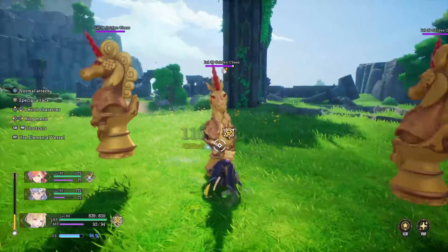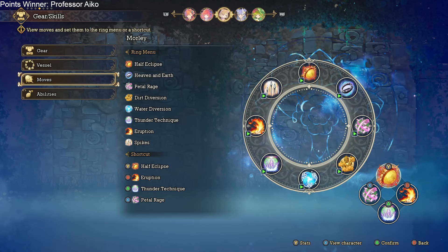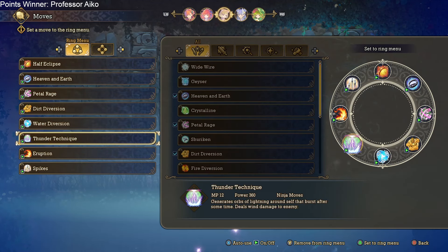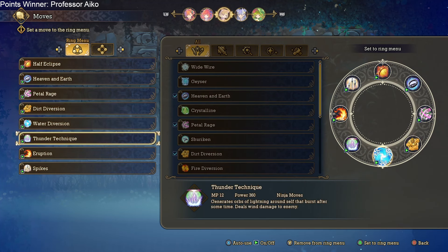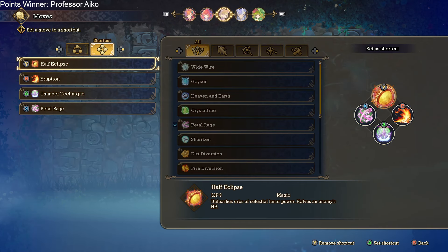Nightblade makes Morley a crit machine, pumping out crits and increasing crit damage — it's absolutely what you need for Morley to be in your party at all times. Now for the moves: these are the best ones regardless of which class you pick. You're going to want Half Eclipse, Heaven and Earth, Petal Rage, Dirt Diversion, Water Diversion, Thunder Technique, Eruption, and Spikes. This covers just about every element — moon, thunder, water — and Spikes for slashing damage.